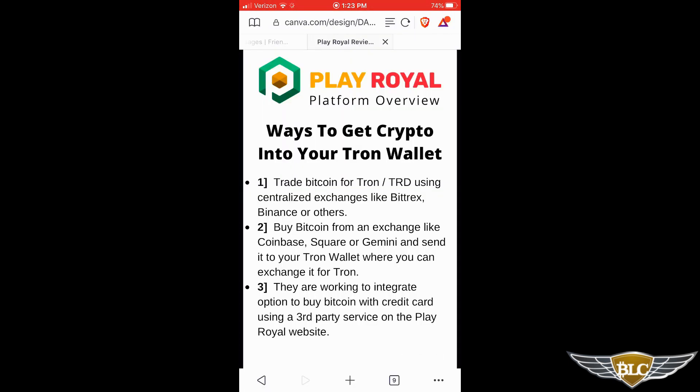You have a few options to fund your wallet. You can trade for Tron on an exchange like Binance or Bittrex and send it to your Tron wallet. Or you can buy Bitcoin from somewhere like Coinbase or Gemini Exchange and send it to your Tron wallet. Tron Wallet also supports Bitcoin and soon Ethereum — you can exchange your Bitcoin for Tron right on the app with usually excellent market rates. For now, you'll need to leverage one of these options to acquire cryptocurrency to fund your Tron wallet.